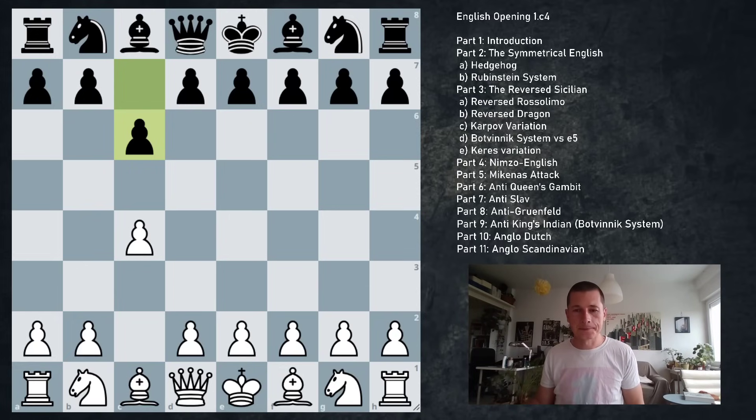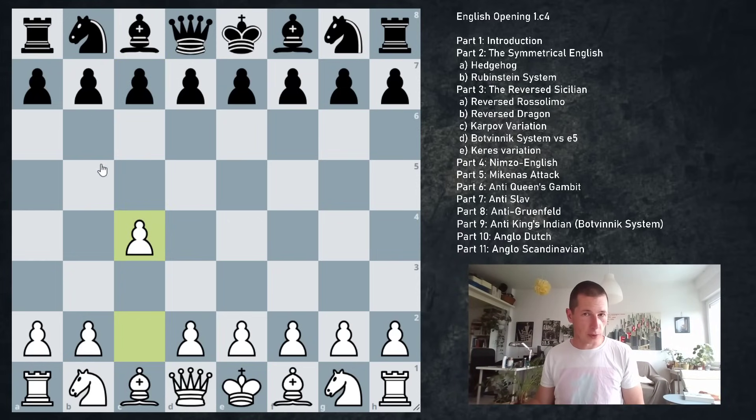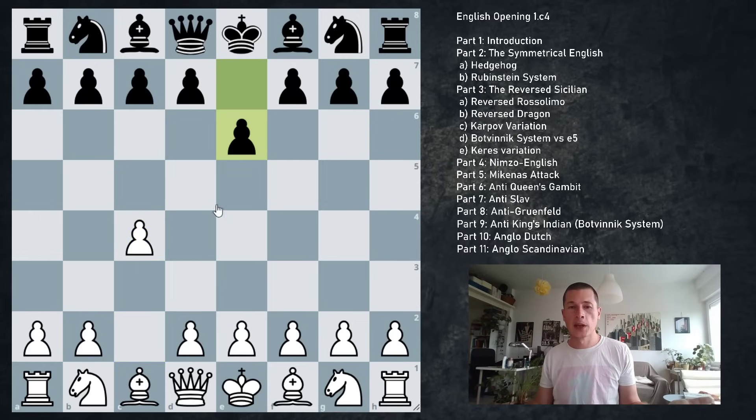I'm going to give you a way to prevent black from going into their favorite defense. With c6, black wants to play the Slav or the Caro-Kann — I'm going to show you how to prevent that. Another opening black may wish to enter is the Queen's Gambit — again, very popular. If black plays pawn to e6 and then d4, we are in the Queen's Gambit. So I'm going to teach you how to avoid entering black's main defense.